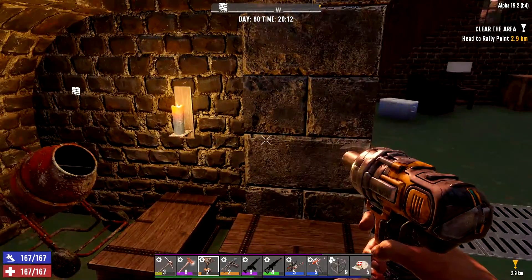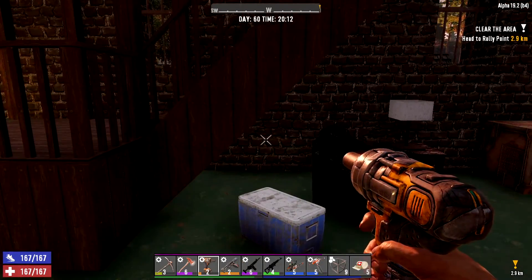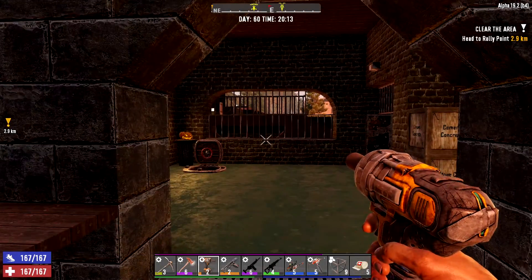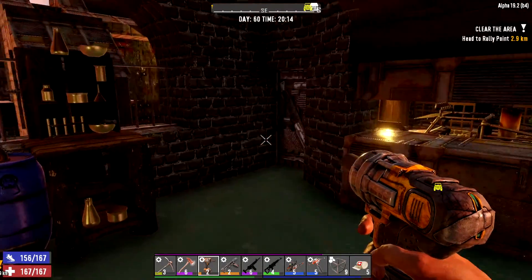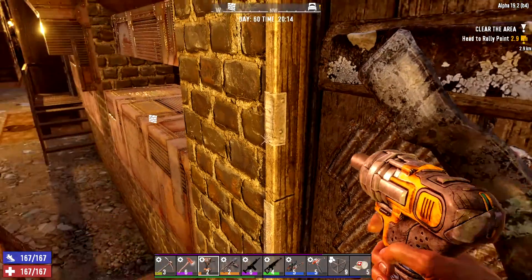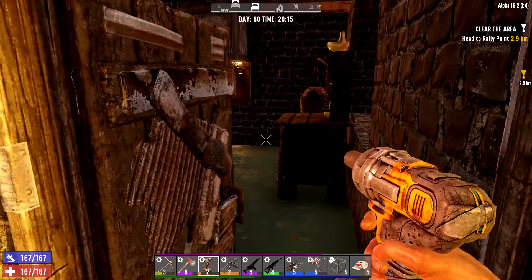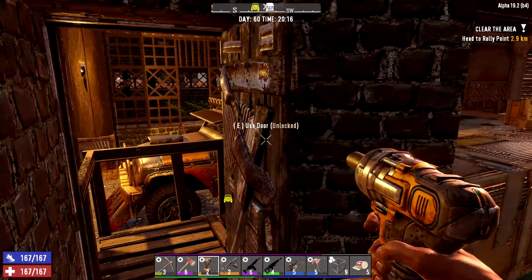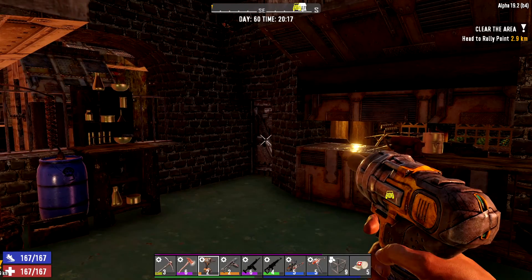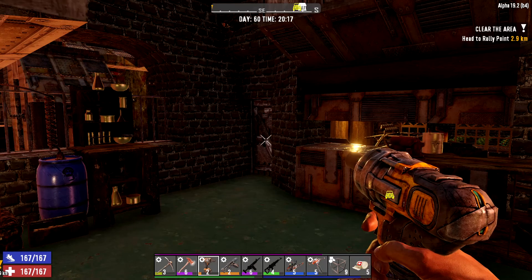My stuff isn't disappearing anymore. I think what it was is it's supposed to be like a performance helper — everything that's behind me is supposed to basically disappear and not be there. That seems to have helped, and I can use this door now. The occlusion was on, and when we started playing together, that door didn't do that at the beginning. Maybe something was changed in one of the updates and that's got it acting a little wonky when the occlusion's on.